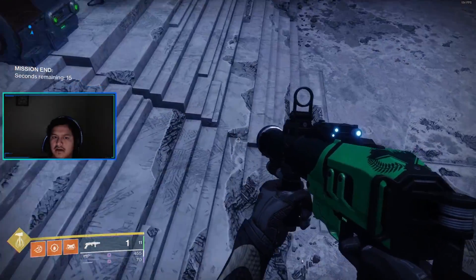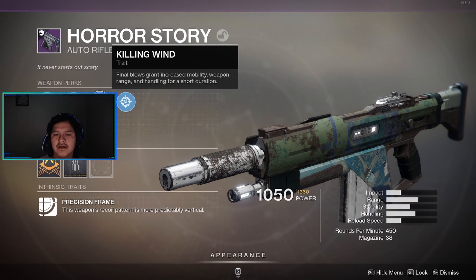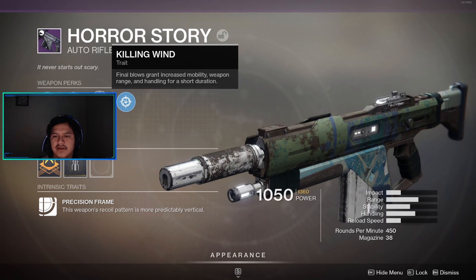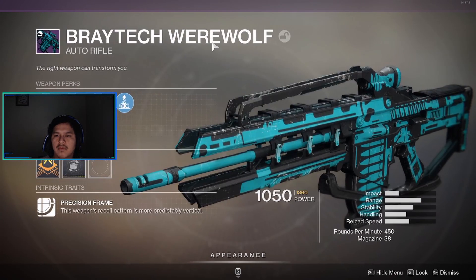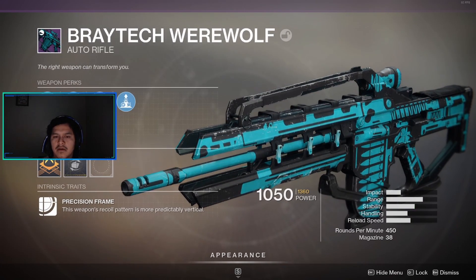Rewards! Horror Story, a legendary auto rifle — it has Extended Mag, Flared Magwell, Killing Wind, Final Blows grant increased mobility, weapon range and handling for a short duration. Snapshot Sight, Hitmark Red Dot 2 MOA, and a stability masterwork. Werewolf, a legendary auto rifle — the weapon perks are Appended Mag, Flared Magwell, Light Shot.